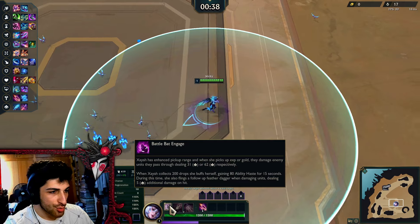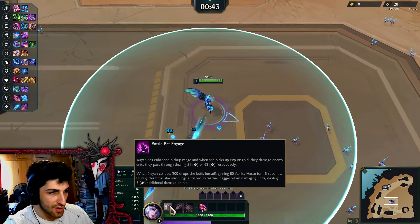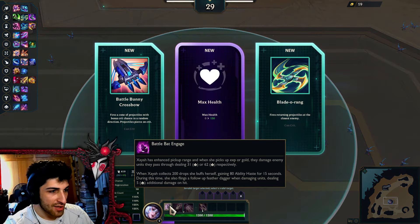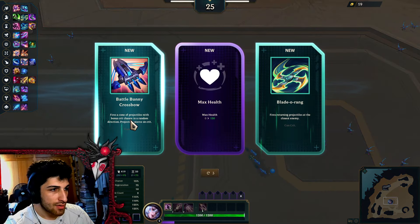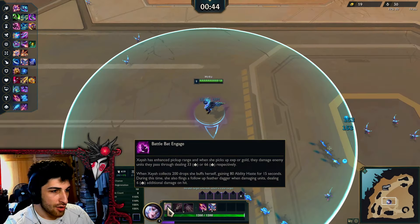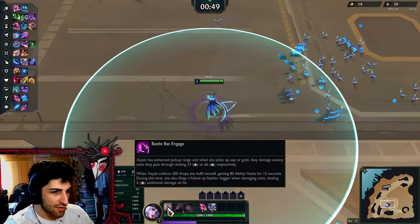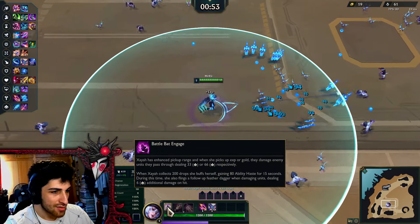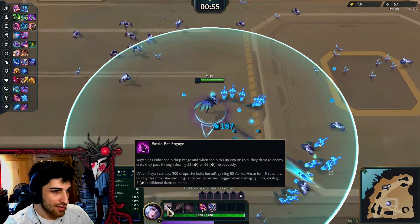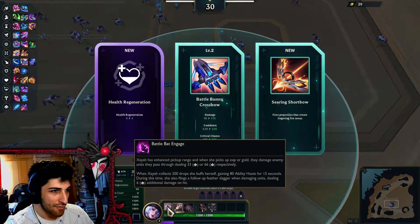When Zaya collects 200 drops, she buffs herself, gaining 80 ability haste for 15 seconds. During this time, she also flings follow-up feather daggers while damaging enemy units. So she throws feathers. Pick-up is good. Buff when you pick up.